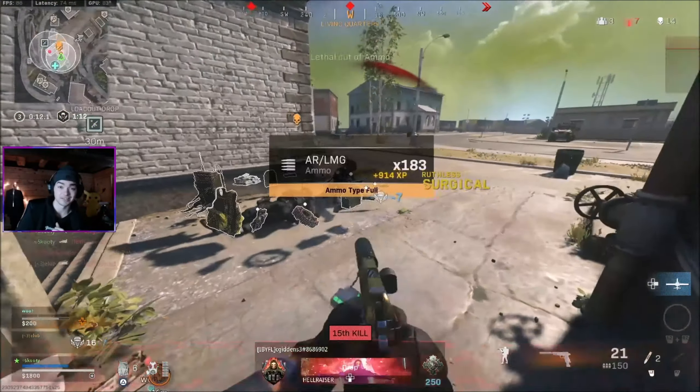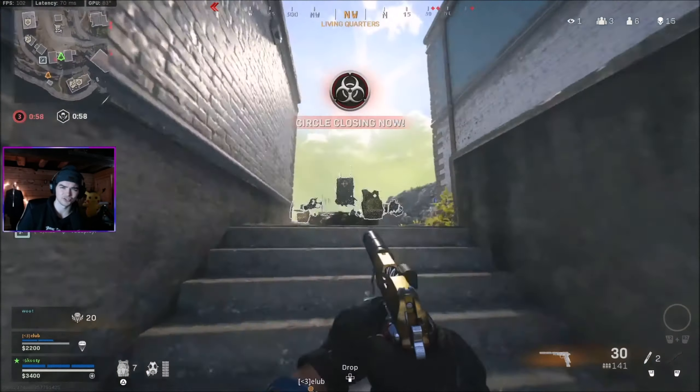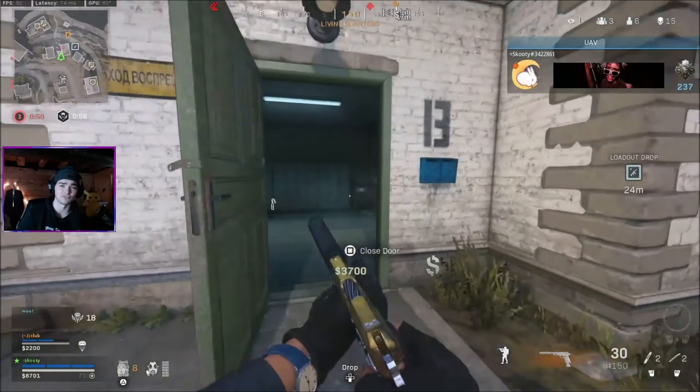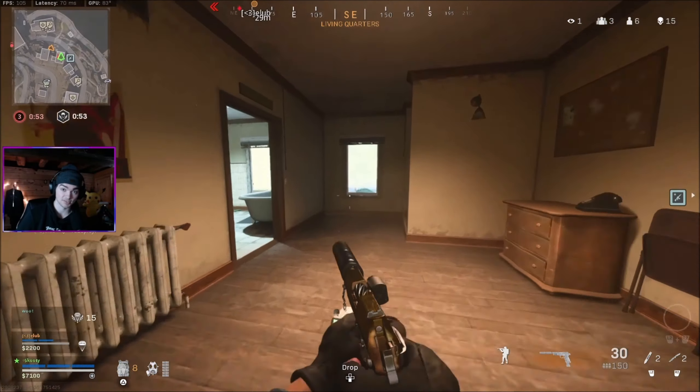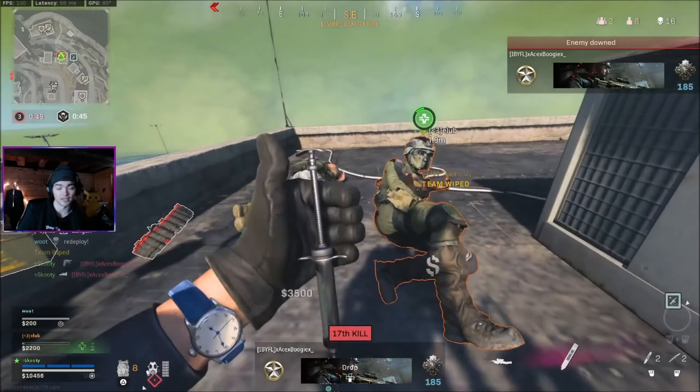When you get a down, you're always trying to look for the finish, but sometimes you can't because they crawl behind a wall or around a corner. It's nice to have a precision airstrike in your back pocket because those are great for finishing your downs and they're relatively cheap. That way when you hit those headshots and somebody gets away, you can precision them, get the kill, and potentially get another down from somebody trying to revive them.